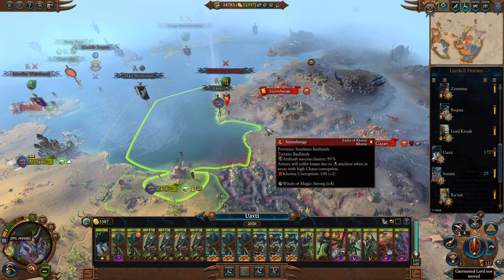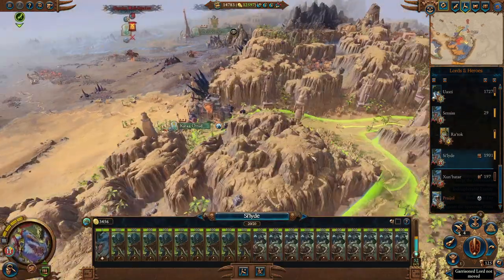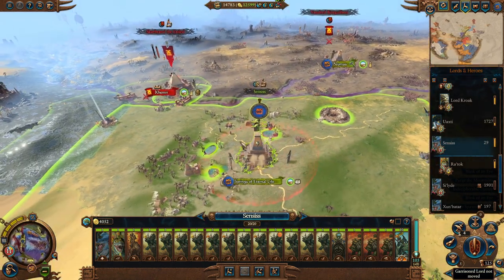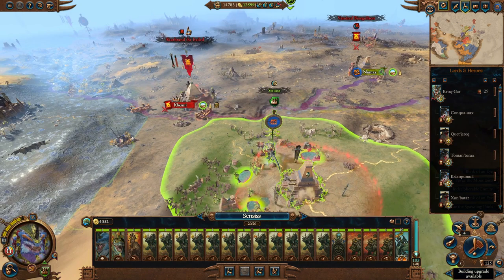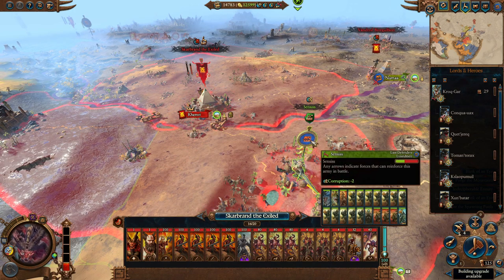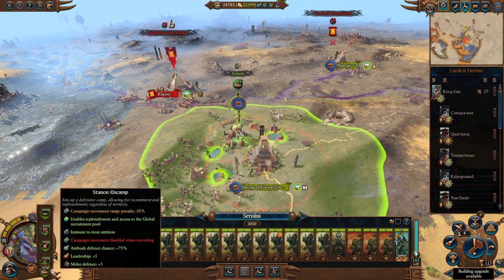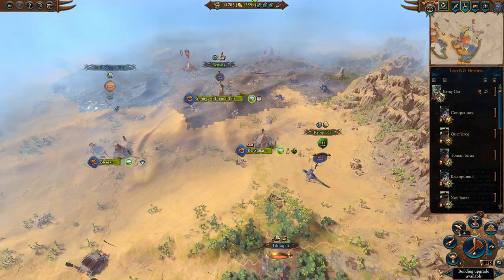We can't actually reach them this turn. Maybe we just sail this way and can reach Stormhenge next turn - that would be a nice way to launch a counter-attack. We have Sildar as well, still trying to march around the north, so let's send him out this way. We could ambush or I might just go into in-camp. There are some armor-piercing, flaming, anti-infantry units there. I think we could win, but Skarbrand is the scary one. I think we're just going to wait for Krokgar to come over - at least then I'll have more confidence taking on Skarbrand.